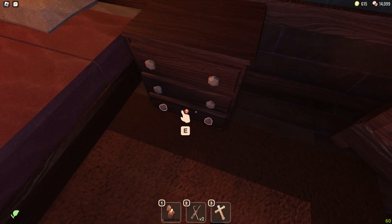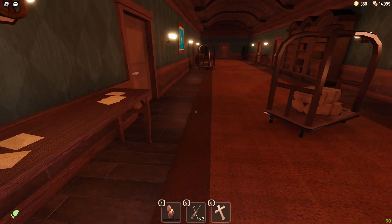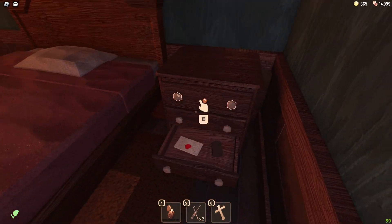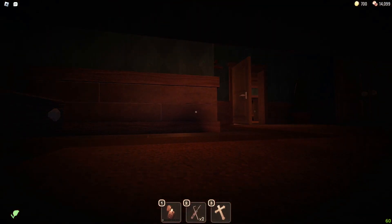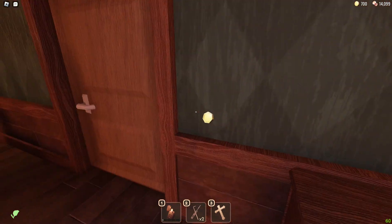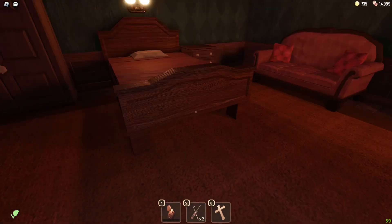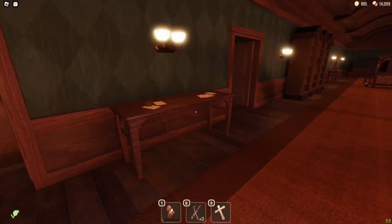I'm going to loot this whole room - I know it's a key room and I have lockpicks, but I really want to see if I can get a flashlight. I actually should have bought a flashlight back there - from now on I'll always buy flashlights or at least a lighter. A flashlight is better because you can see further. In this update, the flashlight is now way more useful than a lighter. A lighter is only useful if you don't have a flashlight.